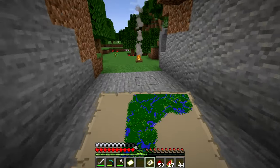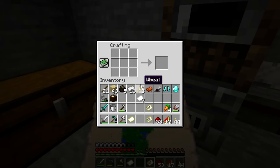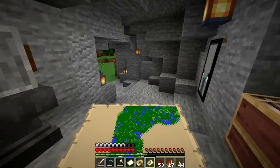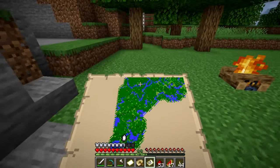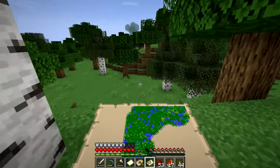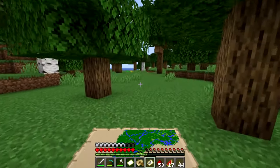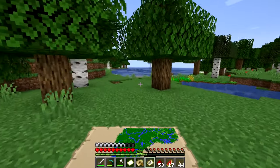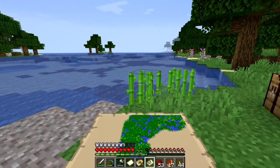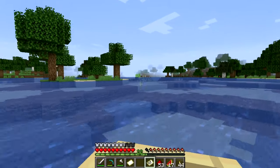I believe that's water over there, so I'm actually gonna make a boat. Yeah, you make it like that — there we go. We're gonna see what we can find out in the wilderness. We're gonna be passing our little farm over here that I still want to work on, but this was used as a temporary place. There's some more sugar cane — yes, that's good.